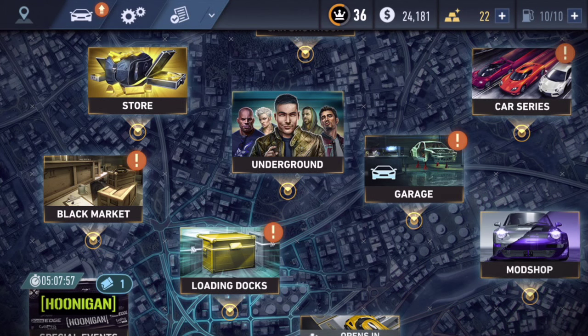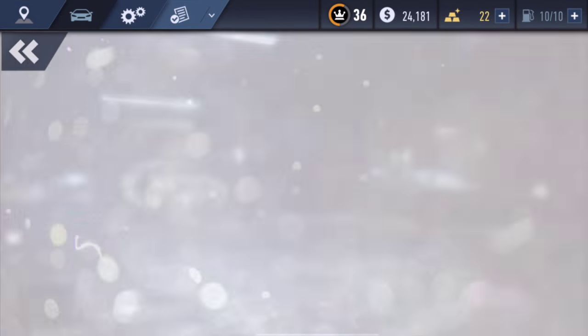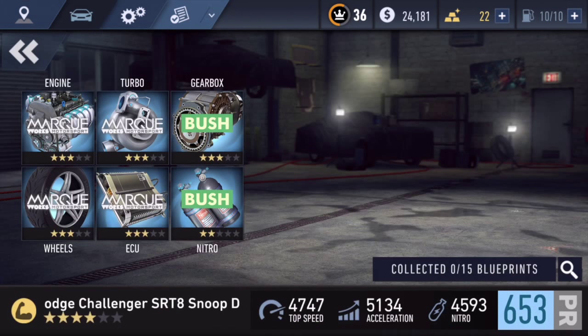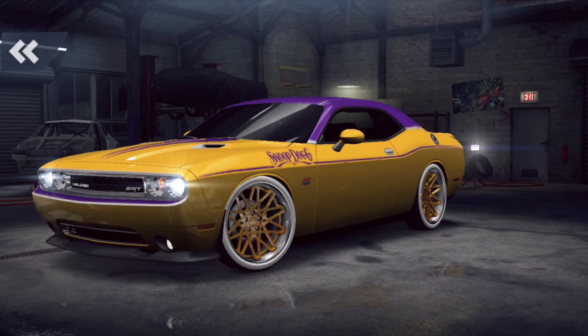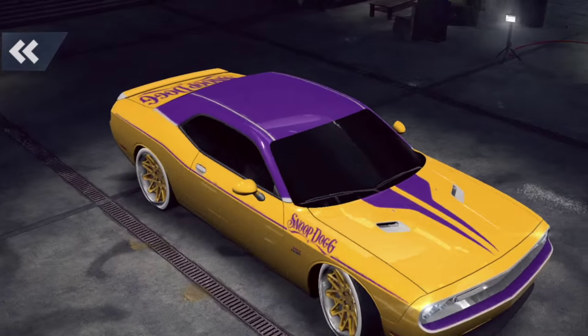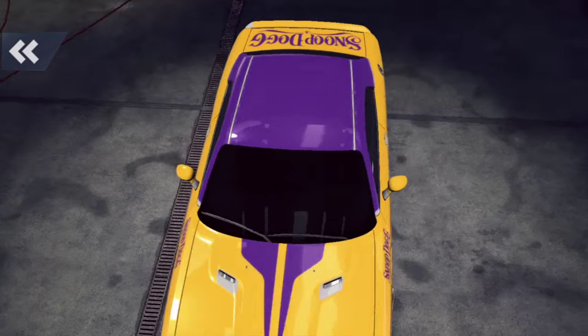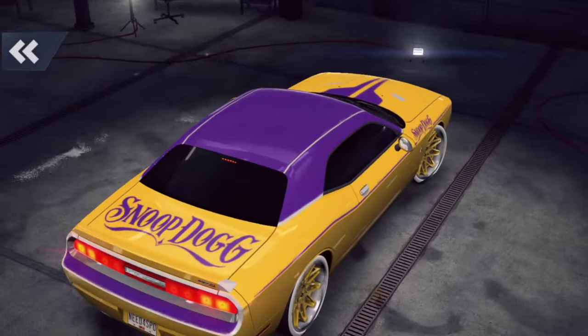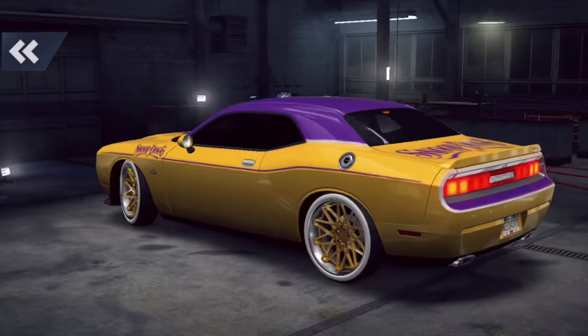So, really nice with Need for Speed. There are special events here and there. The first one, I believe, when I first got into the game was the Snoop Dogg one. I did get the car, but after with some other crates and stuff. But you can see right there, it is a really nice car. The design is kind of weird, but Snoop Dogg has like a mustard yellow and then the purple top. And yeah, it's a Snoop Dogg on the back. It says it on the side fender there.